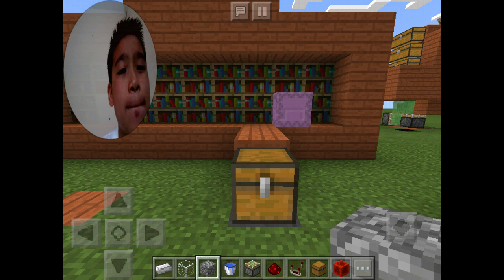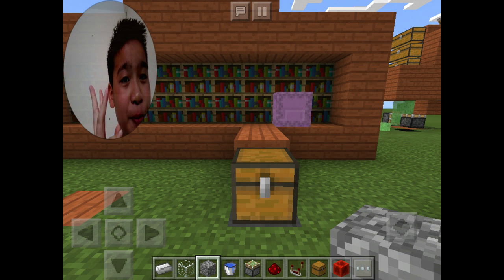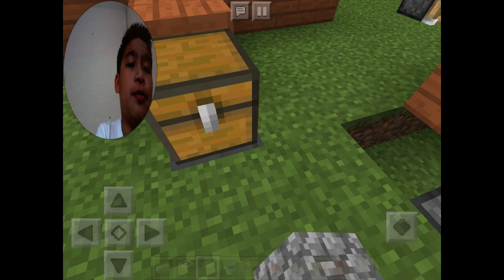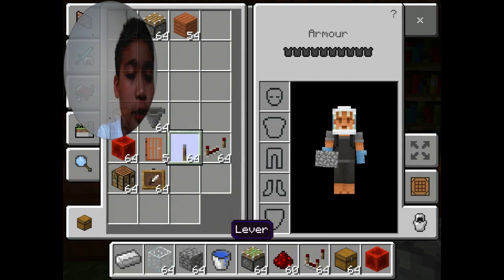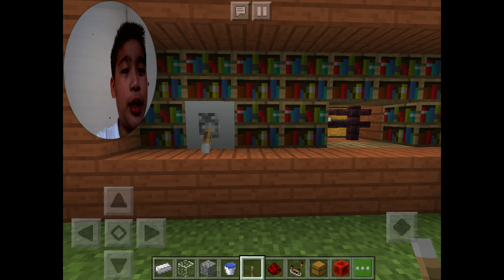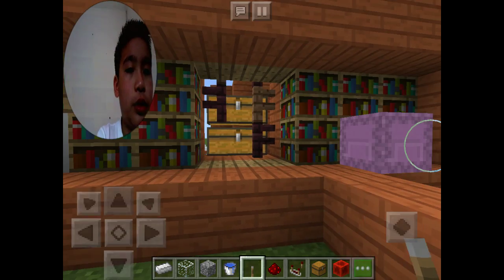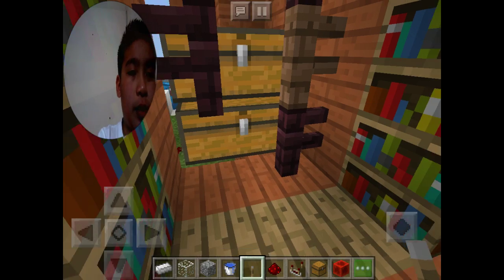Everybody guess where the keyhole is — give me some guesses, 10 seconds: one, two, three, four, five, six, seven, eight, nine, ten. You got it — it's under the chest. Here's the safe box. You use it with a lever or button to open it up, then close it again. You can see how the safe lock works, and you can put your things inside.